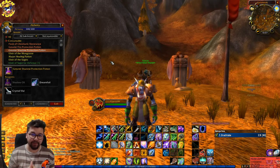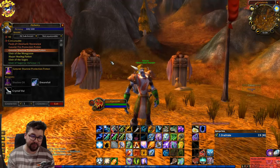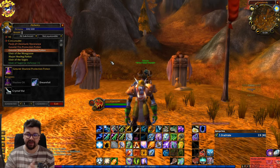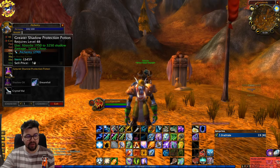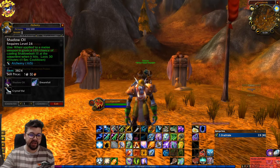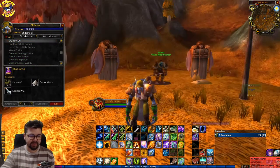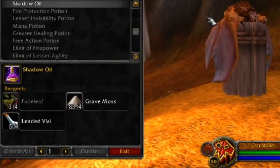To prepare ourselves for Blackwing Lair we are going to craft a lot of greater shadow protection potions, because those are the two most important bosses that deal a lot of shadow damage. To create the greater shadow protection potions we need dreamfoil and shadow oil. To make shadow oil we need grave moss and fate leaves.